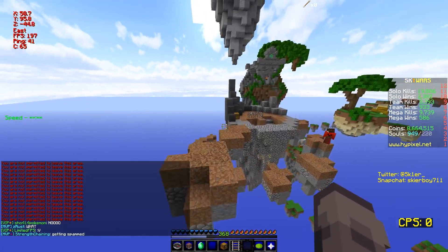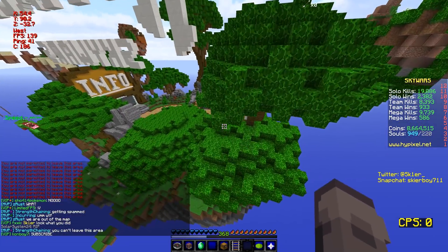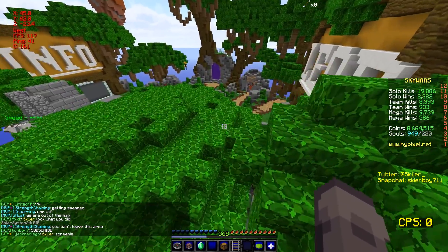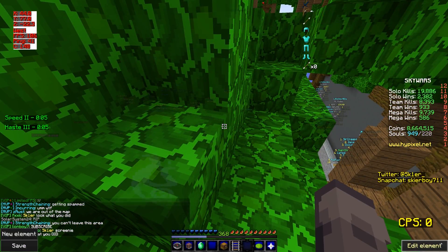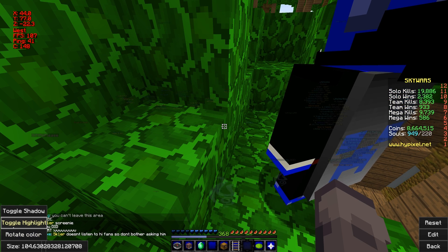Now your text can look good and you can also just read it way easier, even before you have the highlighting on. But if you wanna turn the highlighting on, you just type ChromaHUD, go like this, and then toggle highlight — there you go.